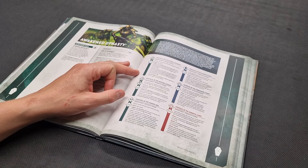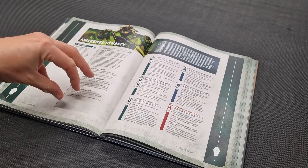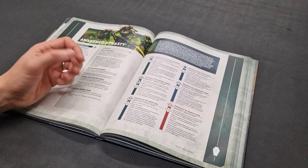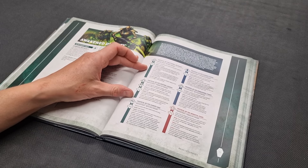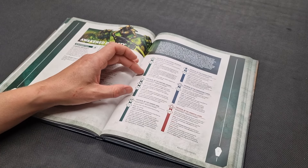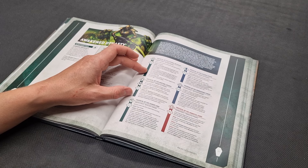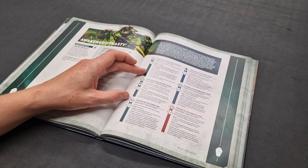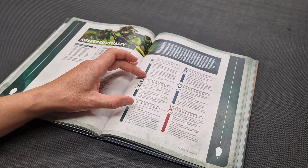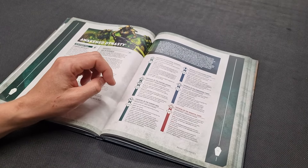Protocol of the Eternal Revenant is a standout stratagem: if a Necrons infantry character — say a Skorpekh Lord with four-plus Feel No Pain — is destroyed, you use the stratagem and they automatically get back up, no dice roll needed, though they return with half wounds. Combined with Reanimation Protocols topping wounds back up, they can become a one-man army. You can only use it once per model, but you can use it on every character throughout the game.